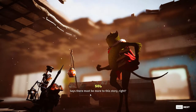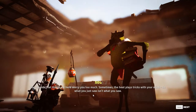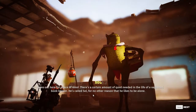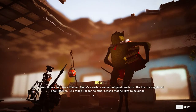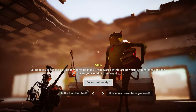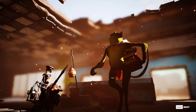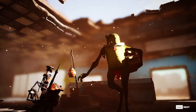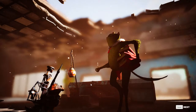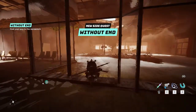Once you make your way there, you're going to see this guy named Sol. Sol is going to pop out of the truck that you can see right behind him in the gameplay footage, and you're just going to talk to him. He's going to talk to you about the choices you've made so far in your playthrough, whether you're light or dark, and about what he likes to do, which is reading books. You'll go through a bunch of different narrations — skip them if you feel free — but eventually this is going to lead you into the next part, which is the new side quest: Without End.